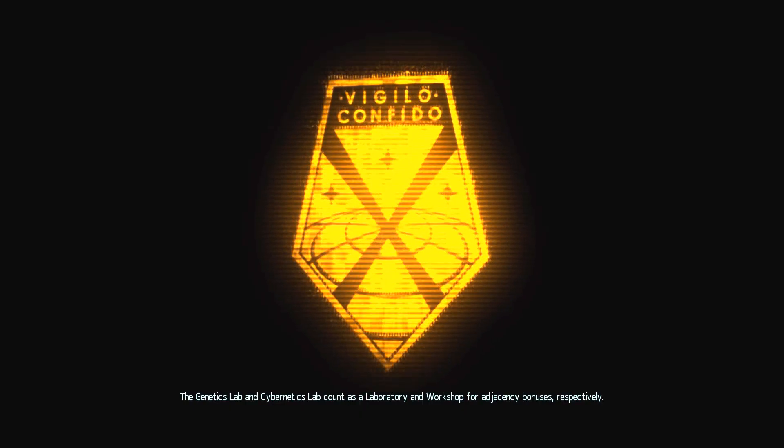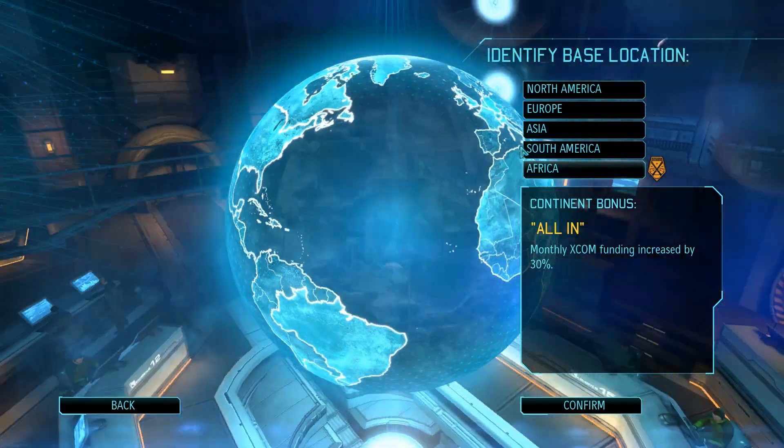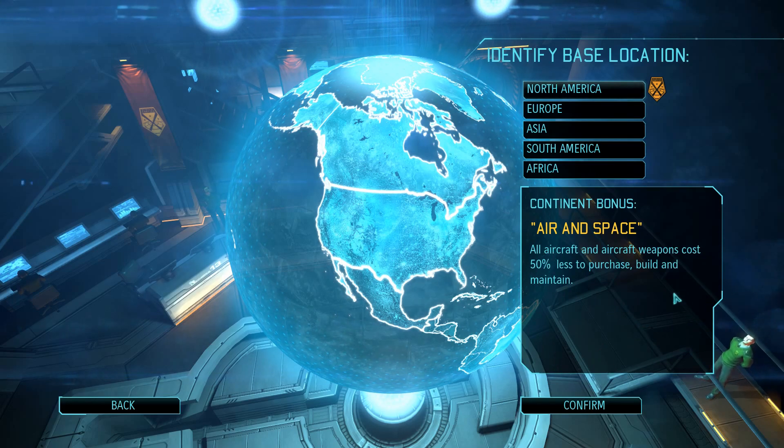We're going to disable the tutorial because we don't need it — you actually fail the tutorial. Your whole squad dies and I don't think you can avoid it, so we'll skip it. For continent bonuses, you choose your base location. In North America you get 50% less cost to produce and maintain aircraft, which is how you shoot down UFOs.